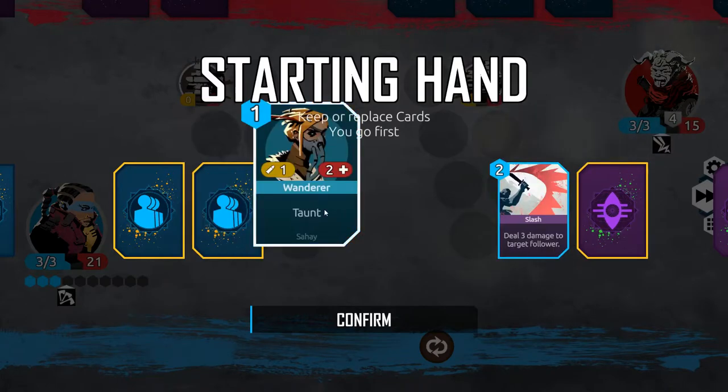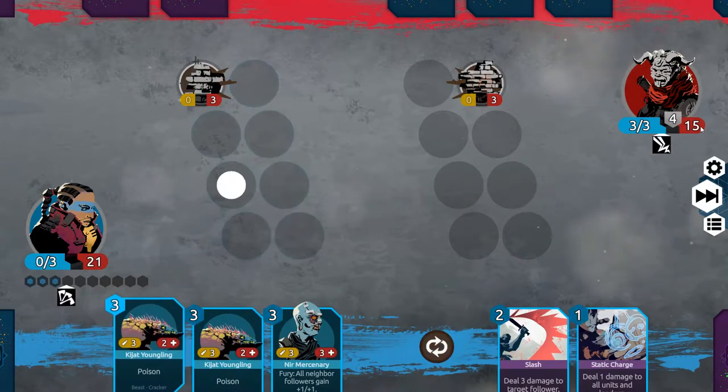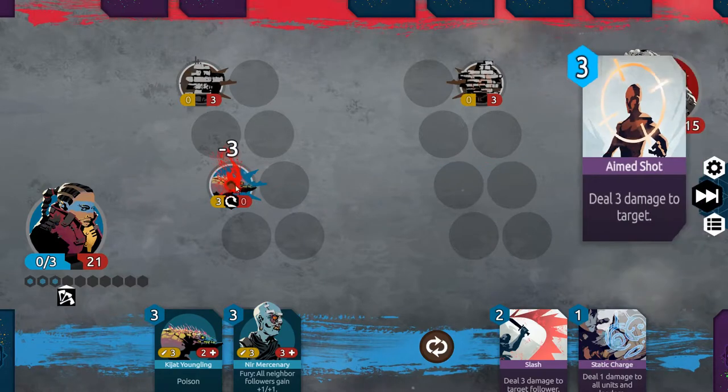Get rid of that. I'm gonna get rid of the one mana one-two. This is looking good. We're in a fight. When a friendly unit is killed during your turn, deal one damage to the enemy leader. So we want to try and kill them on our turn, I guess.